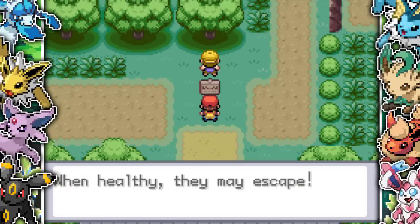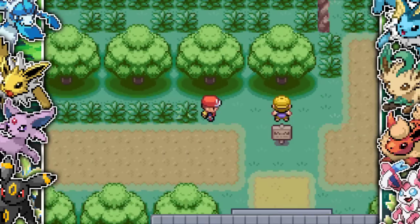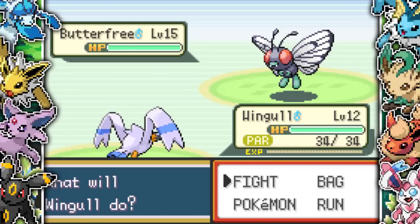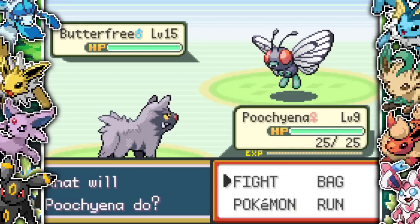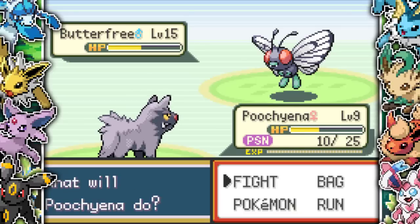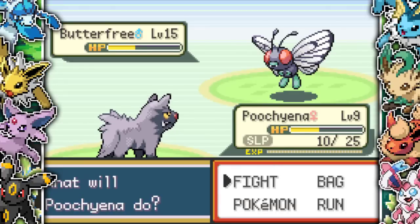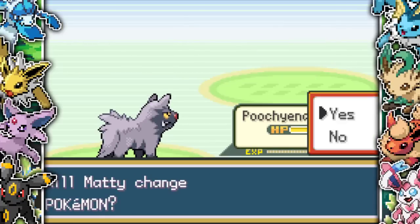We head into Viridian Forest, which is completely different, and the trainers here have ridiculous teams. The level jump is absolutely absurd. One bug catcher has six Pokemon and leads with a level 15 Butterfree. I can't even evolve any of my Pokemon, so I'm just getting destroyed. Luckily Butterfree only has Confusion as its attacking move, so it just Sleep Powders and Superstonics me — Poochyena can actually get through this battle, though I keep getting put to sleep.